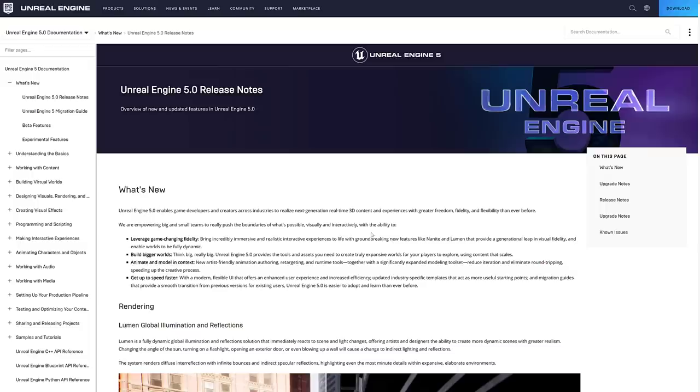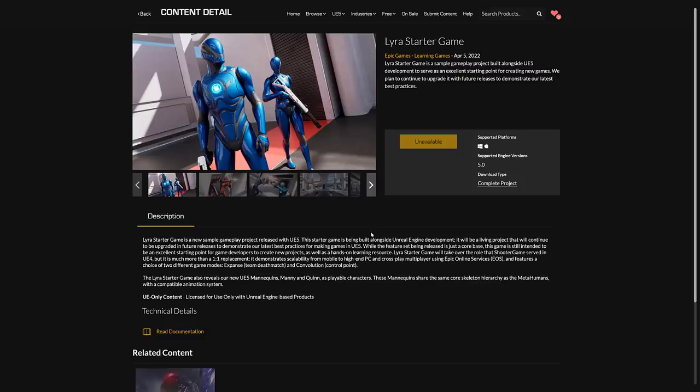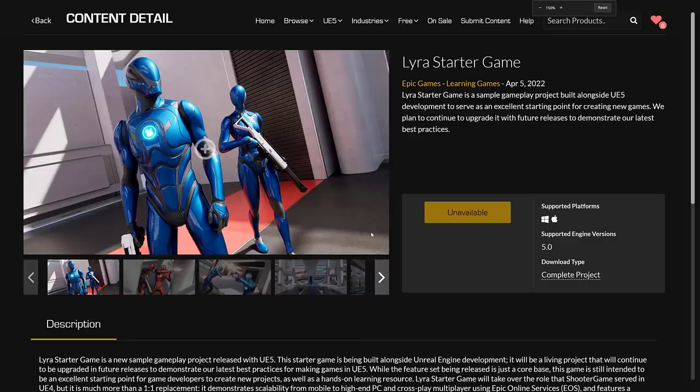That wasn't it for announcements — there are two new projects available, and I have them downloading right now. This is literally installing as we go. Make sure you update the hub and Unreal Engine before you try to open them. I got into a weird situation where I thought Unreal Engine 5 was updated but it technically wasn't yet, so make sure you update the hub or Unreal Engine 5 isn't going to update.